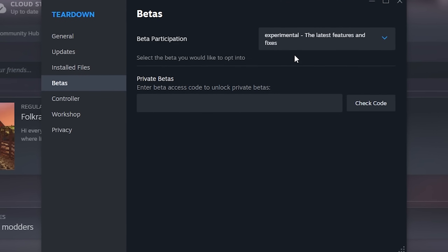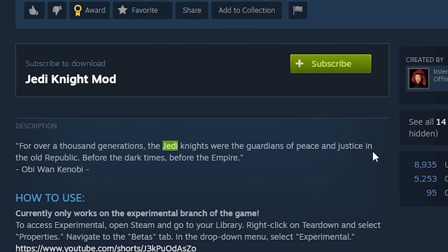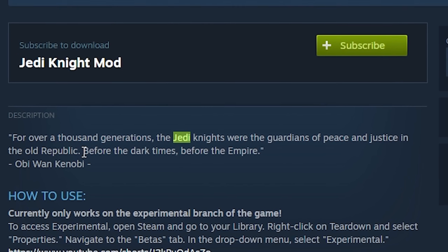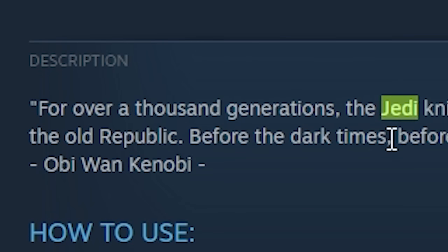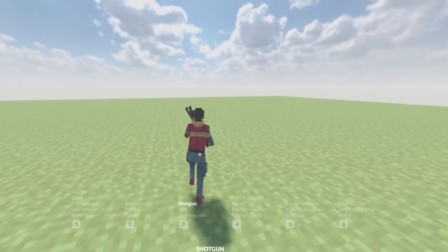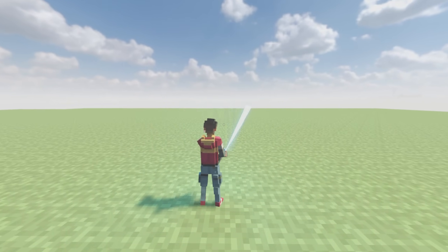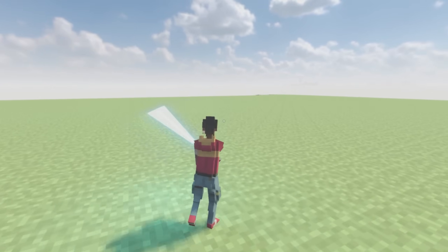"For thousands of generations, the Jedi Knights were the guardians of peace and justice in the old republic, before the dark times." Obi-Wan Kenobi — actually, I'm pretty sure Abraham Lincoln said that. So, wrong. And if we scroll all the way down the list here, we have the Jedi Knight mod and this epic third-person lightsaber.